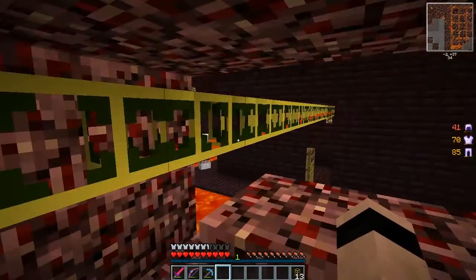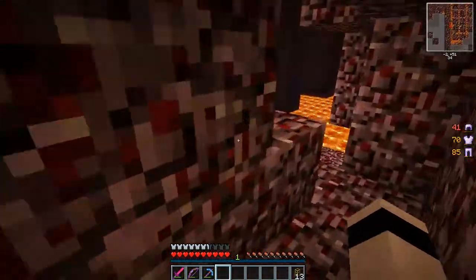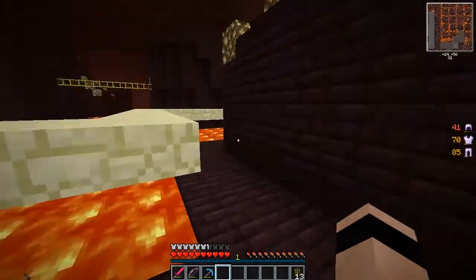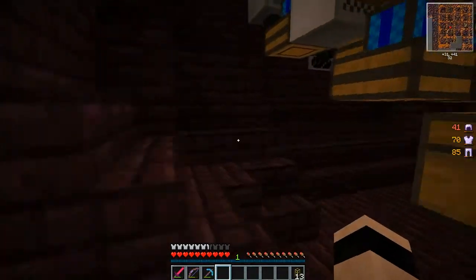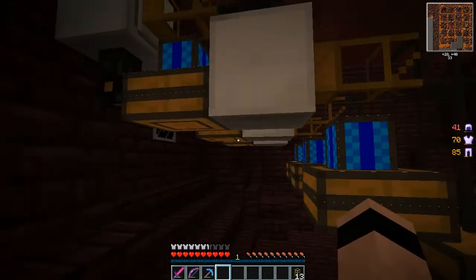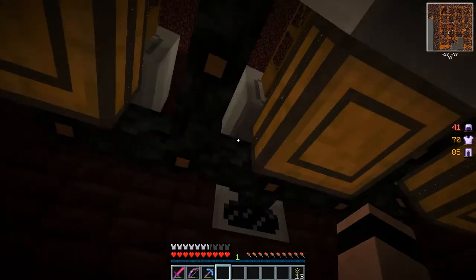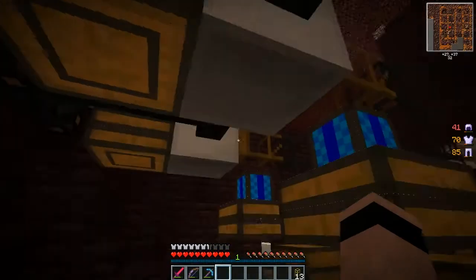Here we are, we've got it flowing — goes right through the building to one of the generators. I'll give that a moment to warm up and generate some power, and we'll see if we can get it macerating some of my stuff. Now I also need to activate the engines here. I'm pretty sure I'll be bringing in some Red Alloy wire and hooking these all up to a single switch, because at the moment I just need to give them all individual switches. Yes, it's going — that has power, that's got power. Everything seems to have power. That's great.